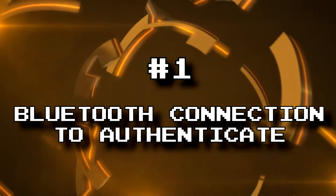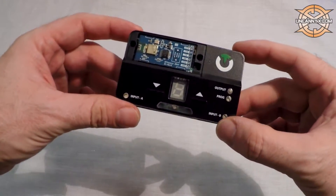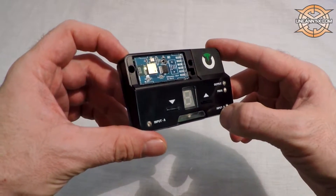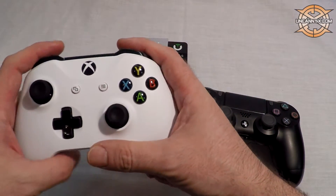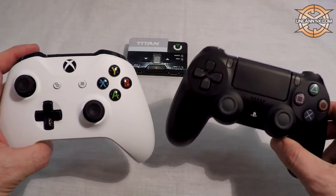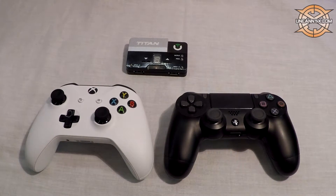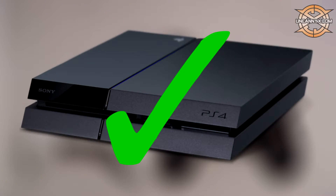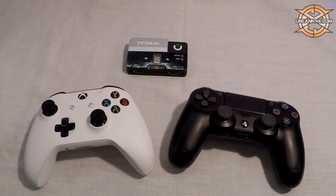Number 1: Bluetooth connection to avoid the 10-minute timer. With the Bluetooth module now released, it opens up many options. One of them is you can now get rid of the 10-minute timer without any cables. If you want to use an Xbox One controller on the PS4 and you keep getting disconnected every 10 minutes, sync a PS4 controller to the Titan 2 Bluetooth module and your 10-minute timer will disappear for good. This only works for the PS4 — the Xbox One uses a different communication method so it does not authenticate over Bluetooth. Maybe I'll make a full video on exactly how to complete this setup, just let me know.